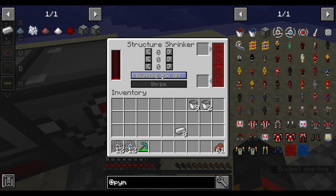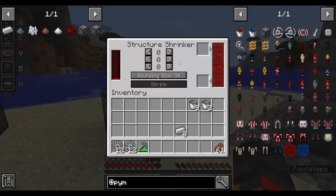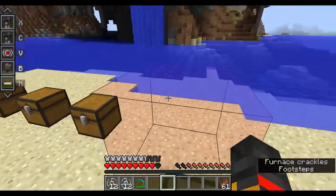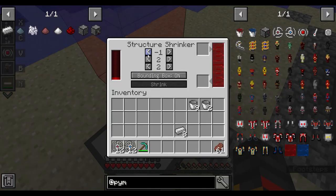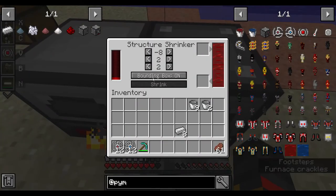The bounding box shows a red box indicating the capture area. Use the size configuration controls to expand it. I need to go into the negatives to widen the bounding box to capture the full structure.